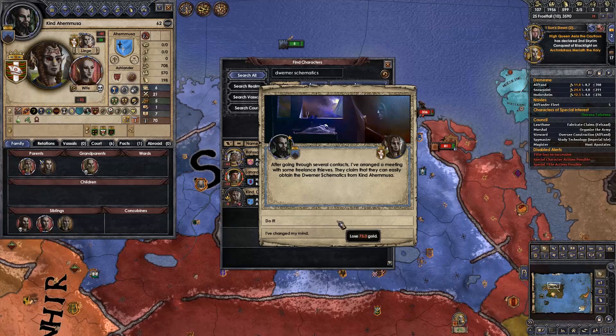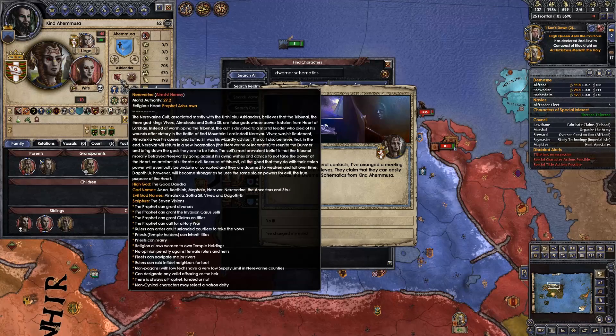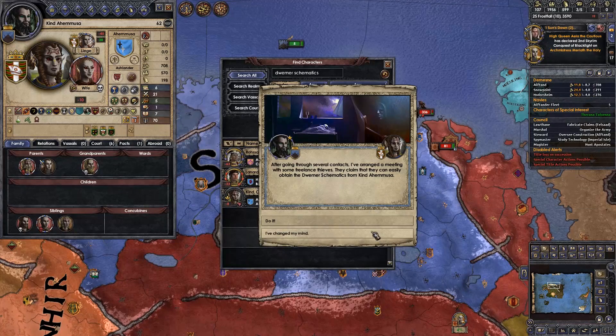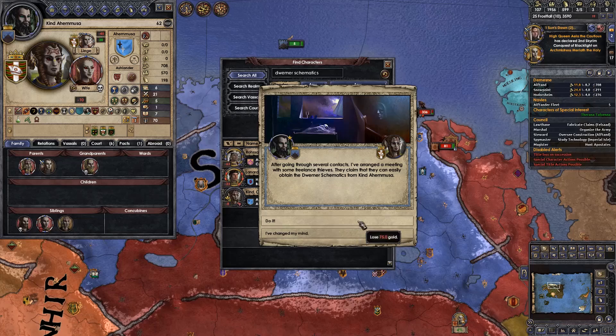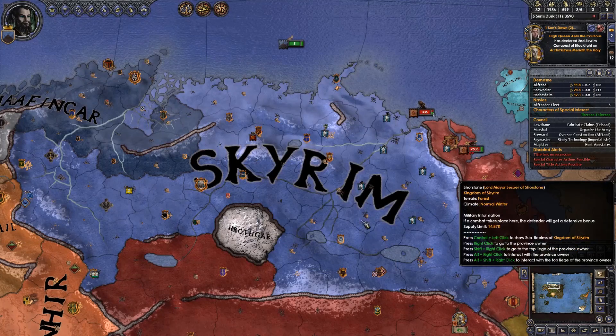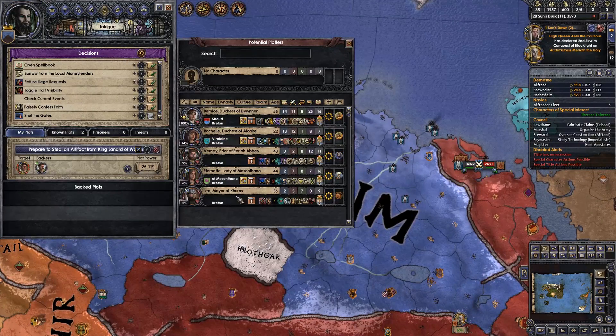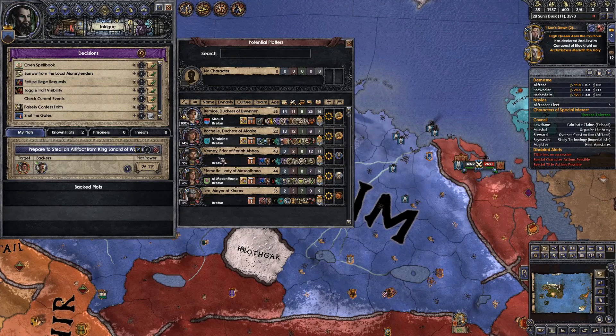They claim they can easily obtain Dwemer schematics from Kind Memuza. He's a worshipper of the Nerevarine — the savior of basically the Dunmer people. So much of this campaign hinges on this going right. We've basically just been lied to — our plot powder wanted to join, but now they don't. Why have you changed your mind?